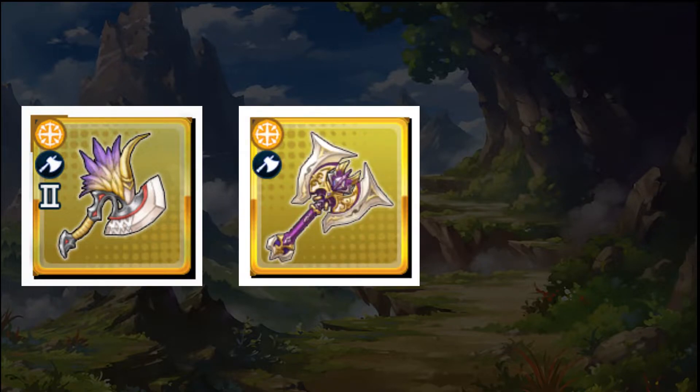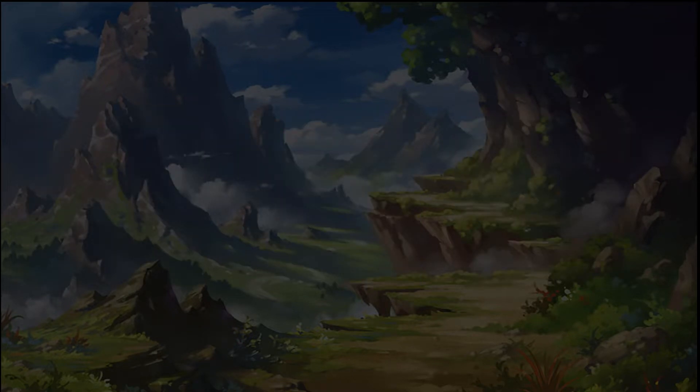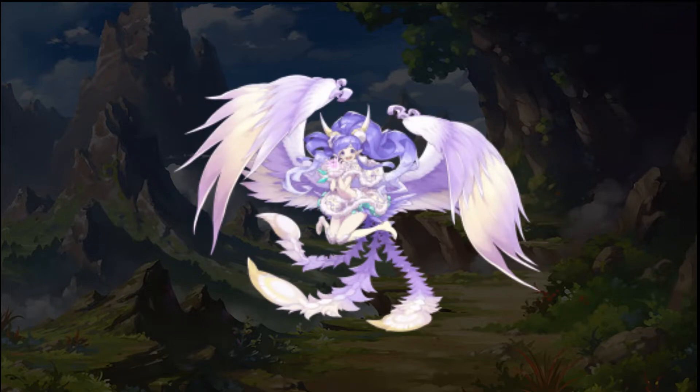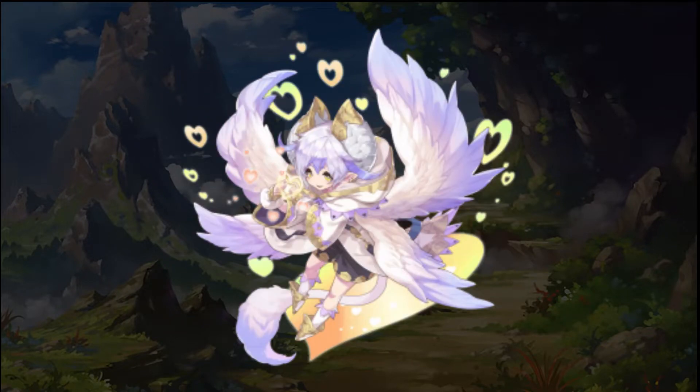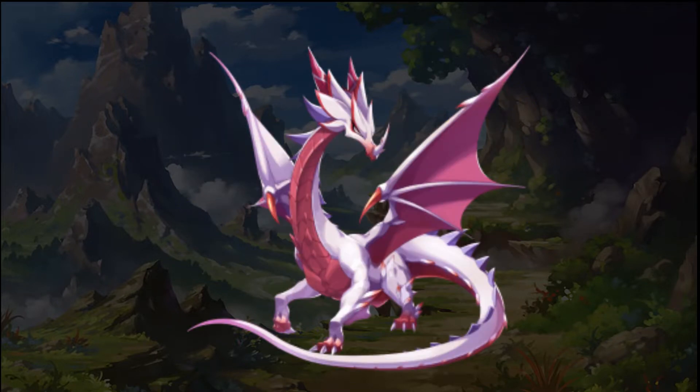For weapons, the High Jupiter Axe is the top pick. Alternatively, the five-star Imperial Axe or the Void Nidhogg Axe if you want to fight High Zodiark. For dragons, Core Saint Phoenix offers paralysis support, Cupid for strength buff, Takamakazu Chief for overdrive damage buff, and Lindworm for a budget strength buff if you have none of the above.